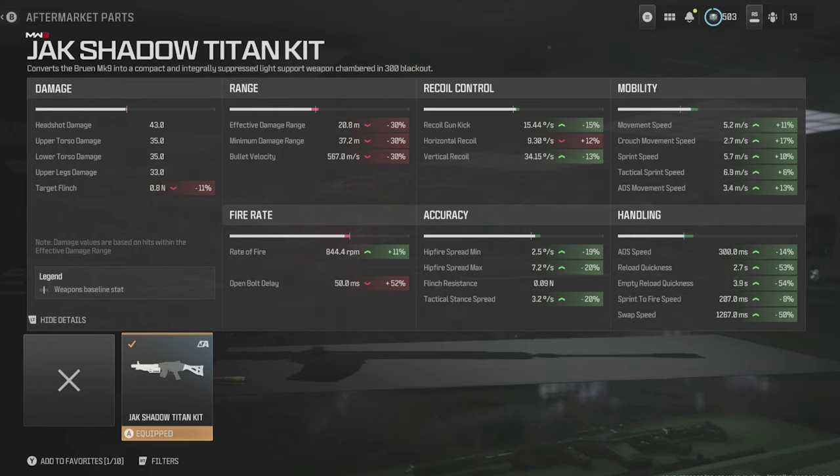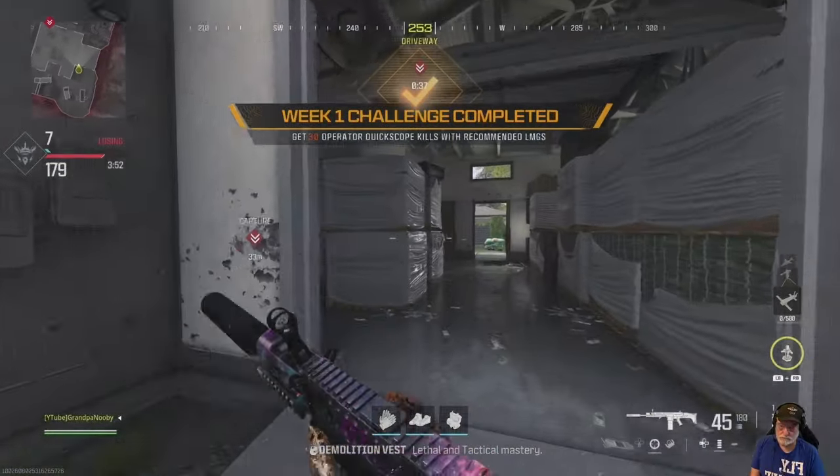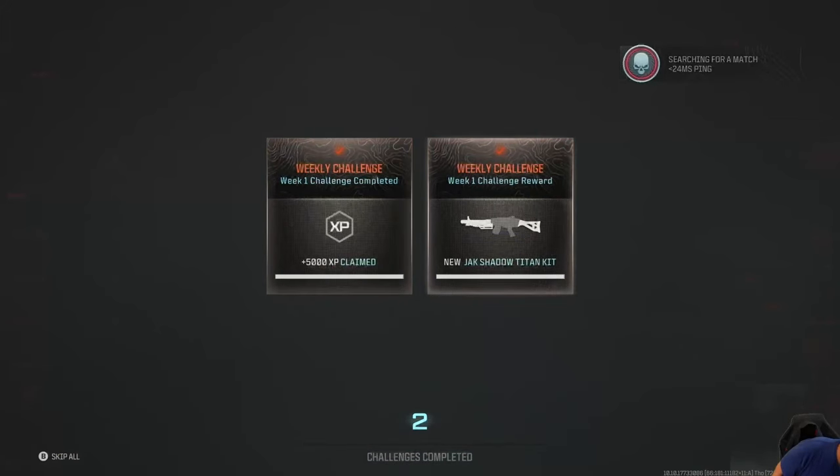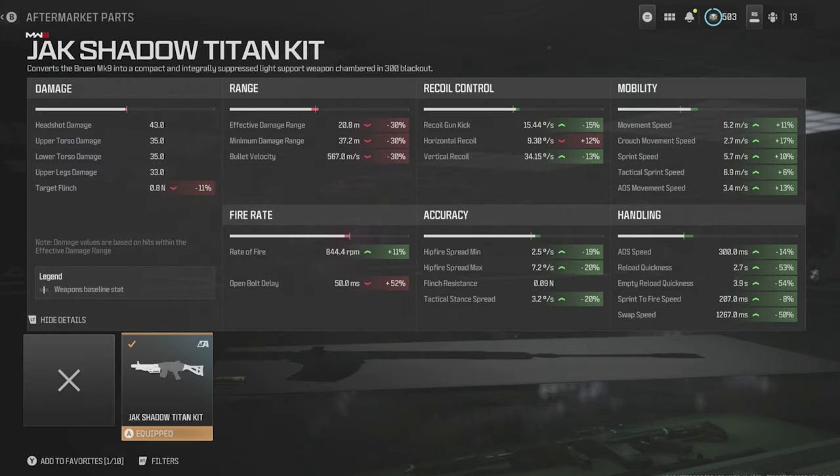Grandpa Newby reporting for duty with an emergency announcement. The Jack Shadow Titan kit has dropped. You get it by completing five of seven of the week one challenges. I have another video that shows that. It fits the Bruin. I don't know if it fits other guns, but it's pretty powerful.